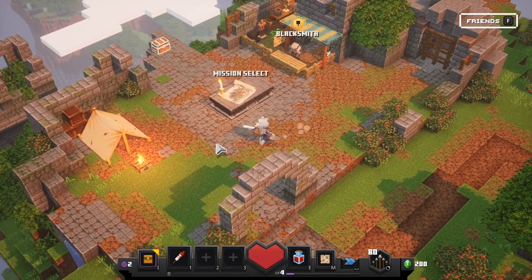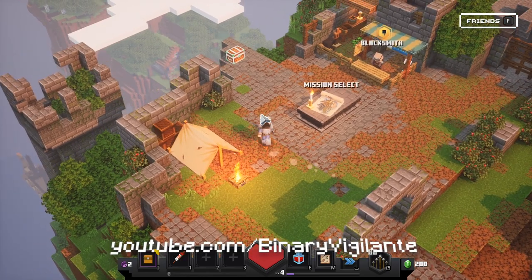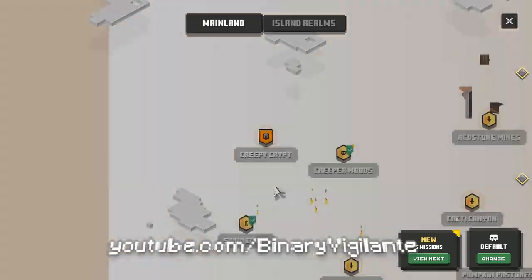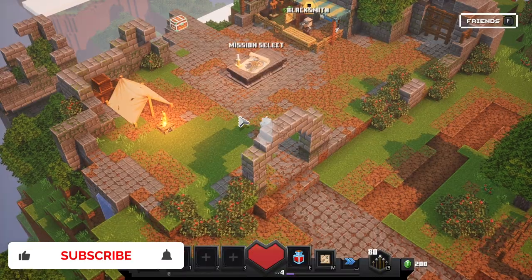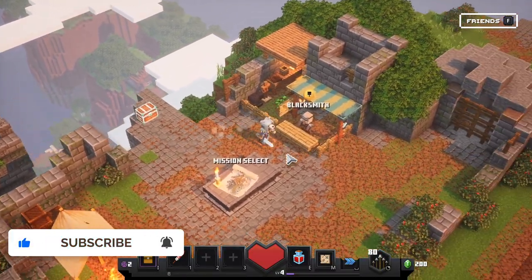Hello and welcome back to Minecraft Dungeons, where we're picking up exactly from where we left off in the last episode. In the last episode, we went through the Creeper Woods and we rescued some villagers captured by the evil illagers, and we came back to our camp here and now we have a blacksmith.